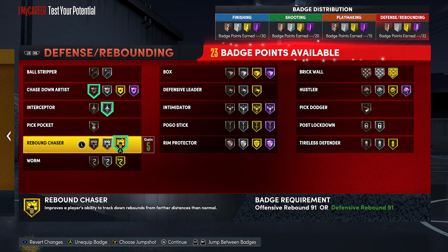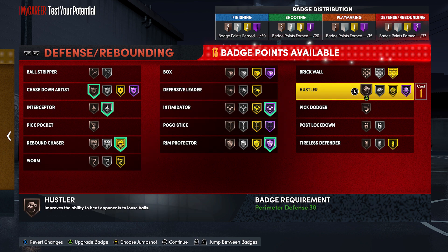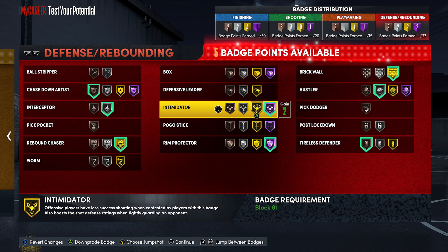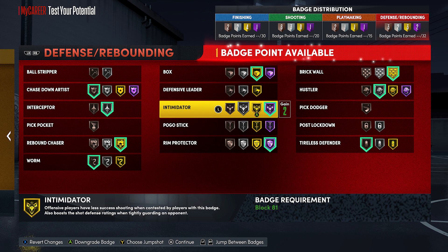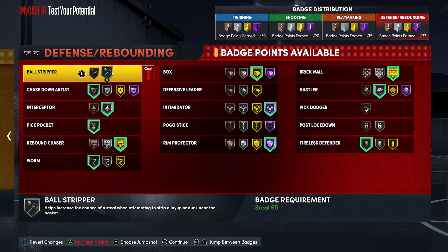For defensive badges, gotta have chase down artist — I like to run hall of fame, but bronze is plenty and saves you badge points. You want to have hustler on something — a lot of those loose balls you don't get are because you have no hustler; that badge is a lot better than you think. Rim protector hall of fame, intimidator hall of fame, gotta have rebound chaser. Box — you definitely want at least gold; if someone has hall of fame worm and you have no box, it's going to be a rough time. Brick wall — max that out; it lets you do pick and pops and pick and rolls very well, catch lobs, and if you're playing 1s you can throw on post move lockdown, pickpocket, or ball stripper. Let me know what you guys think of the build — this is Tonic, I'll catch you guys in the next one. Peace.